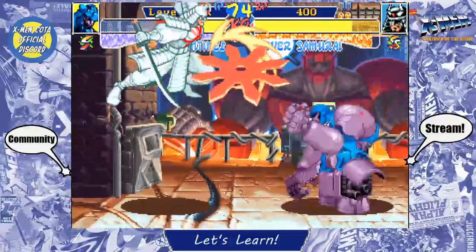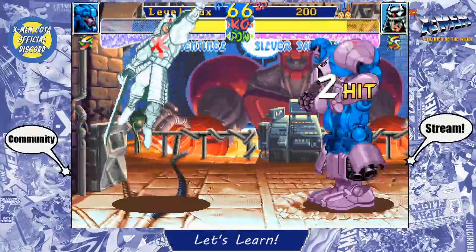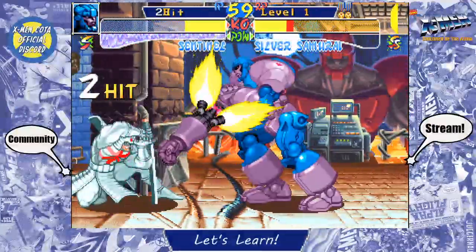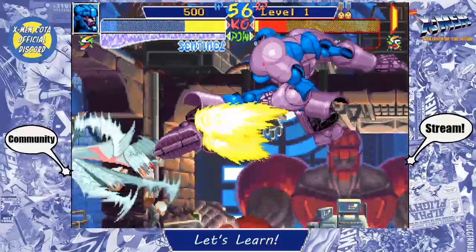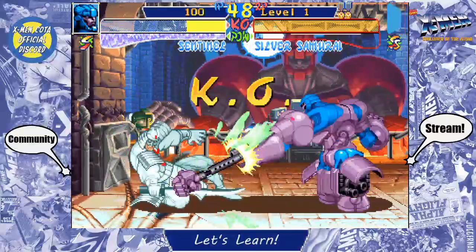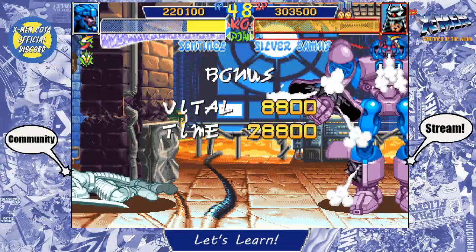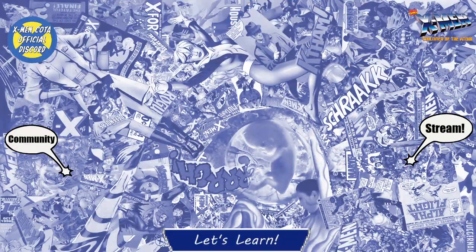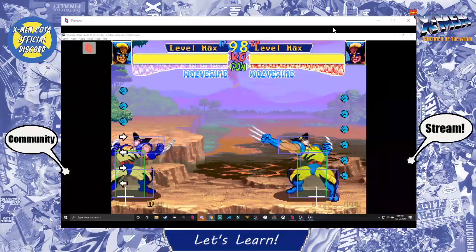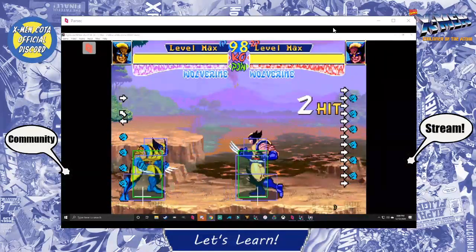Oh, we didn't talk about Genosha. We can talk about Genosha after we explain guard canceling — cursed stage number two, Genosha, which also has breakable elements but may actually just need to be fixed rather than deleted since it's a pretty hype level. Alright guys, thanks for playing — that was pretty sick. We're going to talk about guard canceling right now, so if you don't know about it, pay attention.